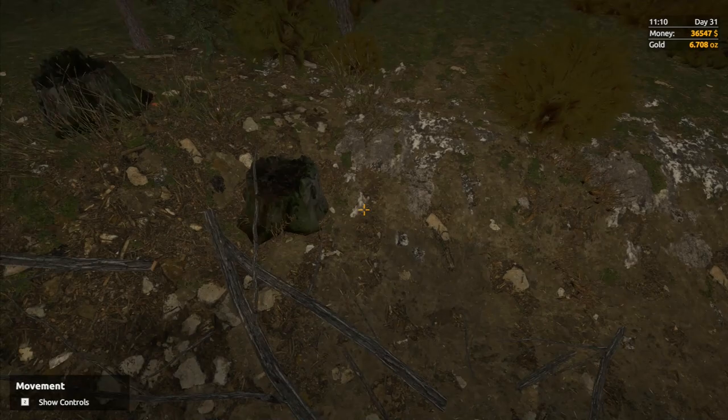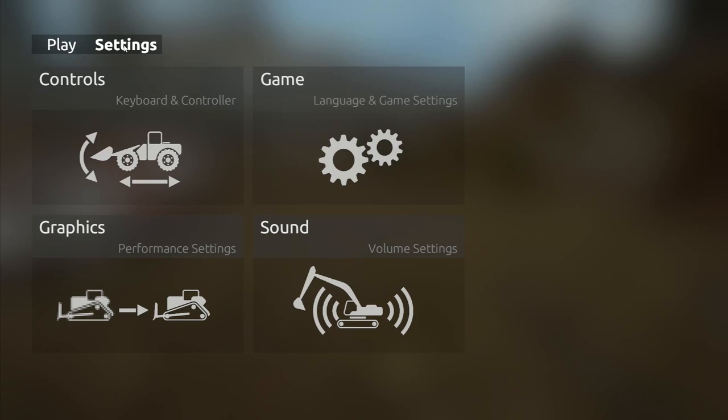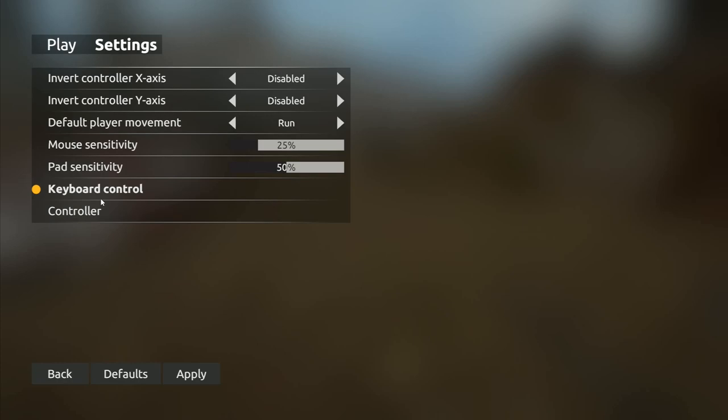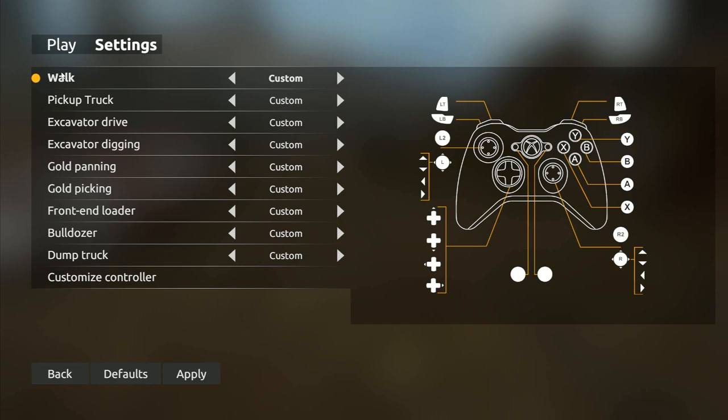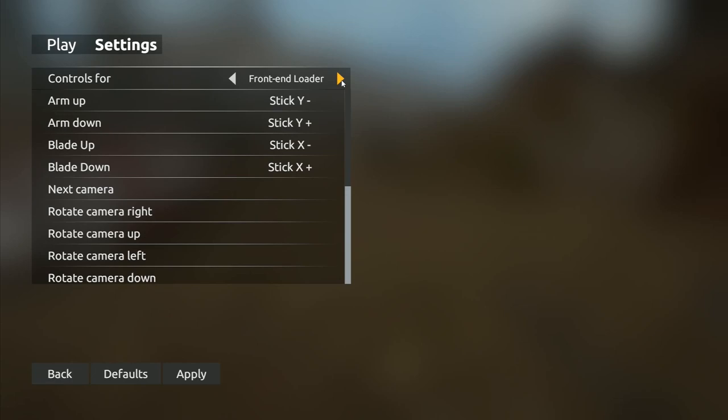A few people have asked how you set up the joystick controls. Press Escape, go to Settings, then Controls. You've got pad sensitivity, keyboard, and controller options - click on Controller. You've got options for walk, pickup truck, excavator drive, digging, panning, picking for gold, and front end loader. Go down to Customize Controller and click sideways until you get the one you want - excavator digging or front end loader.